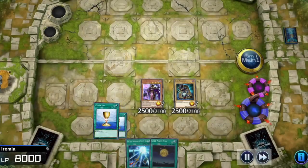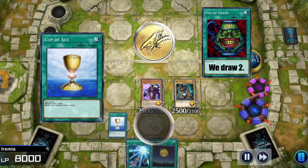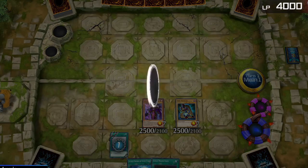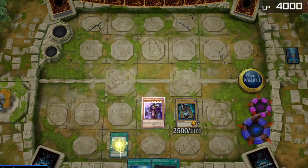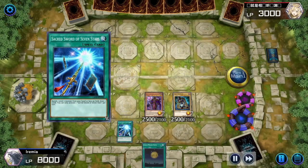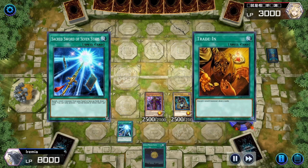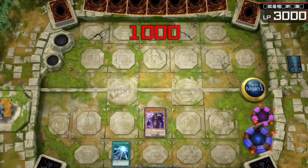Next, we can play Cup of Ace. If we win the coin toss, it turns into a Pot of Greed, but if we lose the coin toss, our opponent draws two cards instead. And... Tails. Unfortunate. Our opponent draws two, but our Warlock still deals 1,000 damage. We can activate Sacred Sword of Seven Stars — this card lets us banish a level 7 monster to draw cards. Basically a worse version of Trade-In, but we can't be too picky with this deck. Draw two more cards, deal some damage.